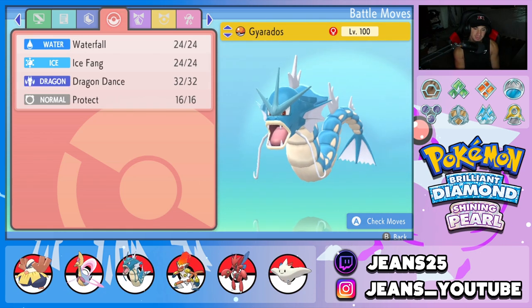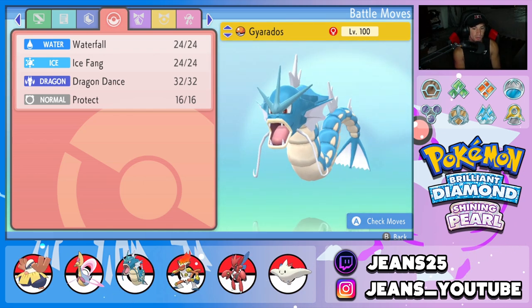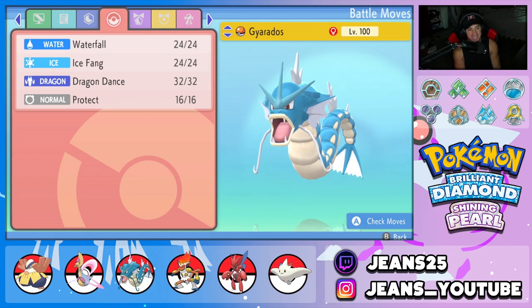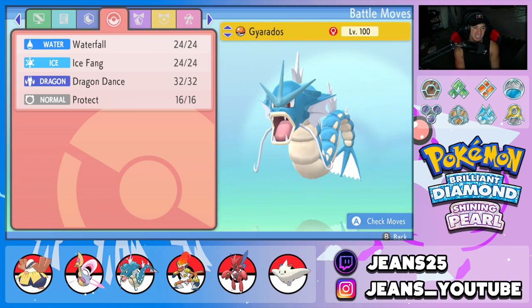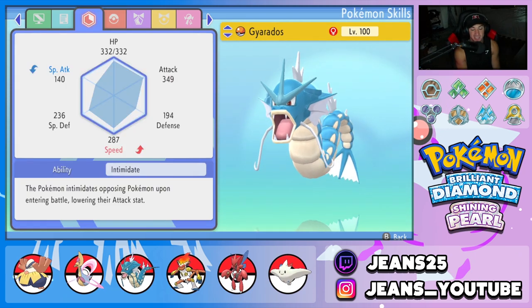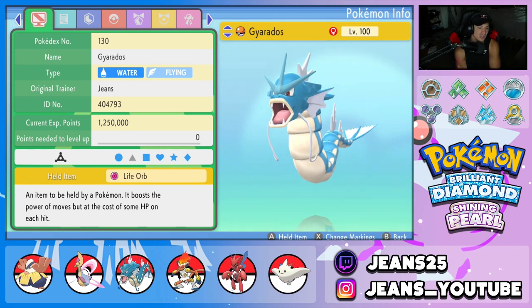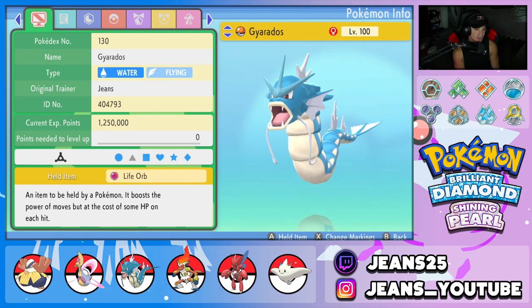Third Pokemon on the squad is probably one of the strongest Pokemon in BDSP. It really is strong in BDSP. It has Waterfall, Ice Fang, Dragon Dance, and Protect. We're rocking Intimidate as its ability because it's the best ability for this game. The item we are holding is going to be the Life Orb to make it do a bit more damage at the end of every single turn. That's Gyarados.